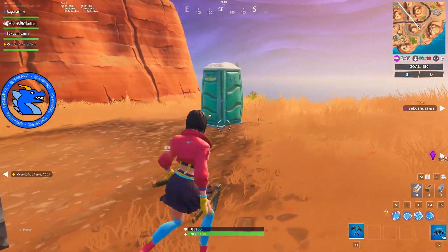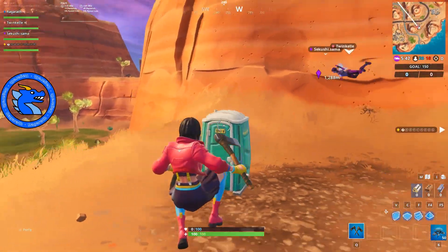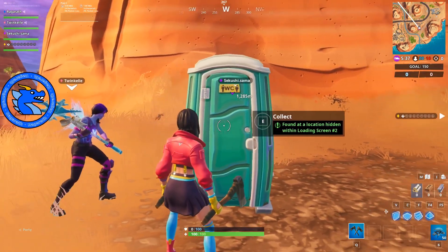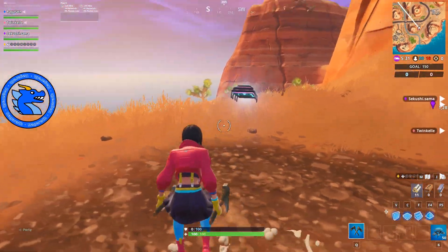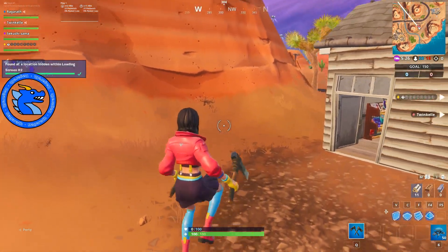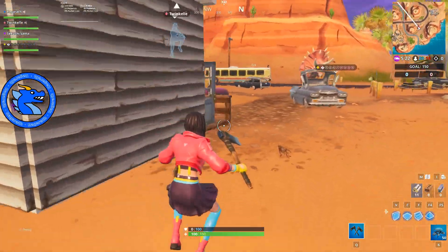This here is the outhouse, or the toilet, or whatever you want to call it. If you come up close to it, you'll see that you've got E to collect. If you destroy this, inside it's actually a fort bike this week — it is not a banner and it is not a battle star, it is part of the fort bike set.